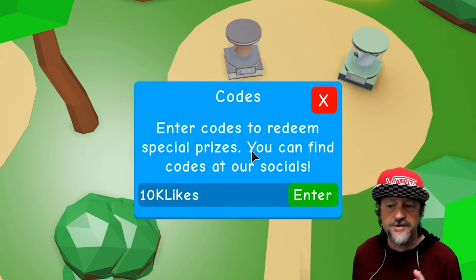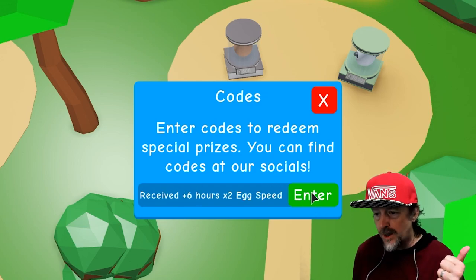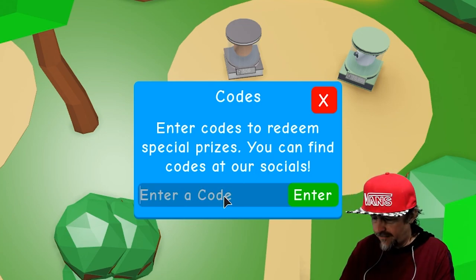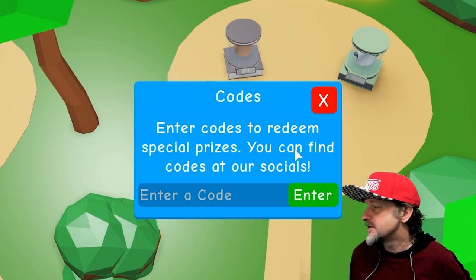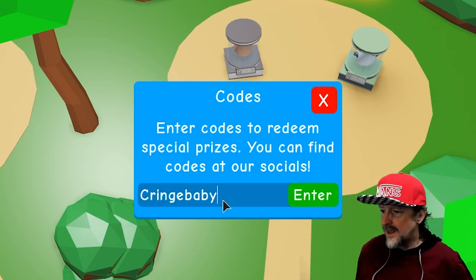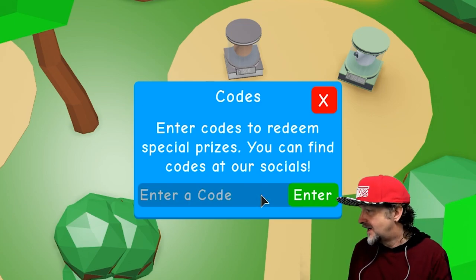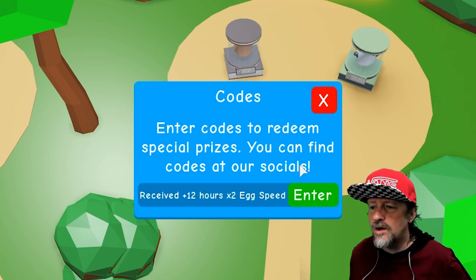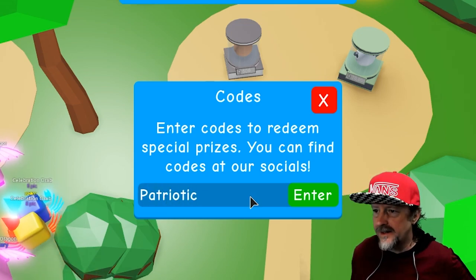Hit the like button, let's go! Code one gives plus 6 hours of 2x egg hatching speed. Next code: '5m visits' — boom, 2x luck for 6 hours. Next code: 'cringe baby' — double luck for 12 hours. Next: 'keck lord' — boom, 12 hours of double egg hatching speed.